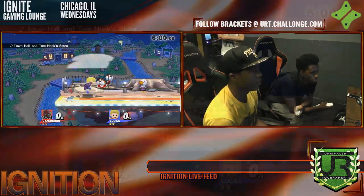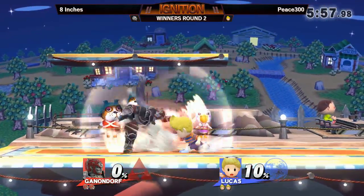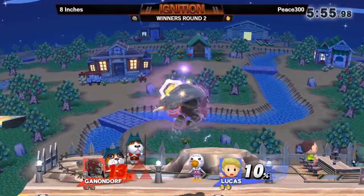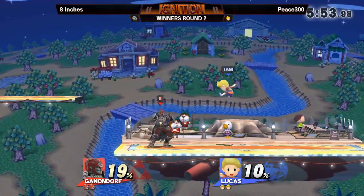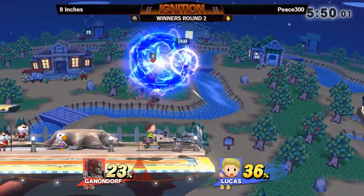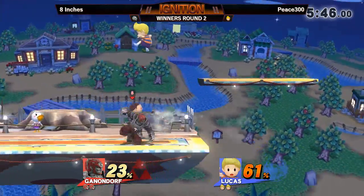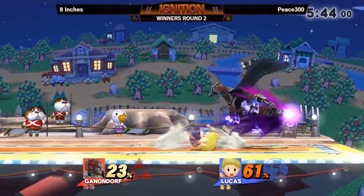Going into this first game, let's see what's up. Okay, no — he's going to go back to Lucas. Never mind. Staying loyal. He's going to go for the footstool. He goes for that a lot. That's one thing that P300 just crafts his entire neutral game around — that footstool combo. That's basically his go-to for how he gets early damage.